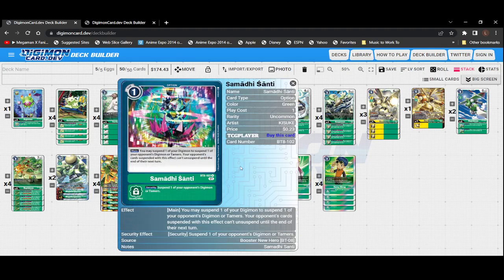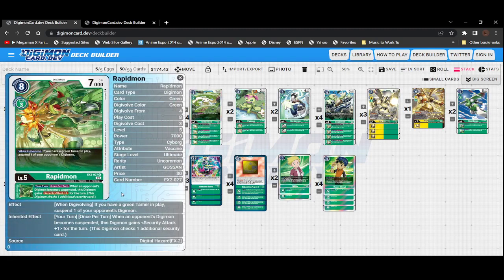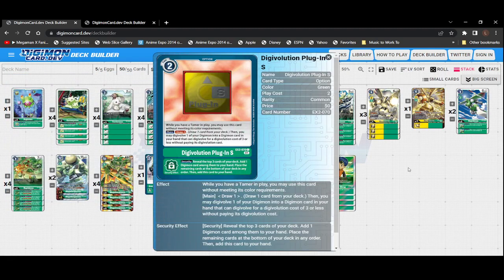We have three copies of Samadhi Santi. Its effect: you may suspend one of your digimon to suspend one of your opponent's digimon or tamers — your opponent's cards suspended with this effect can't unsuspend until the end of their next turn. This is very useful if you already have Mega Gargomon out and another digimon out and you want to get a lot of those inherited effects off. Suspend the digimon you don't really need, and reap the benefits — bumping Mega Gargomon up to 17000 for the new one or 15000 for the old one, and getting that extra security check from Rapidmon.